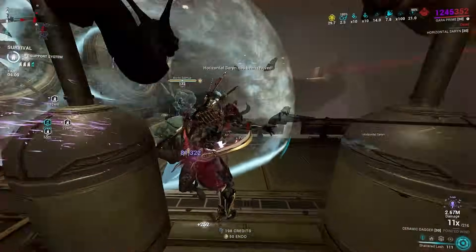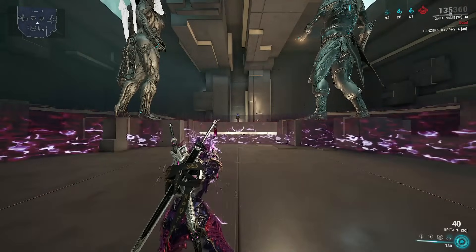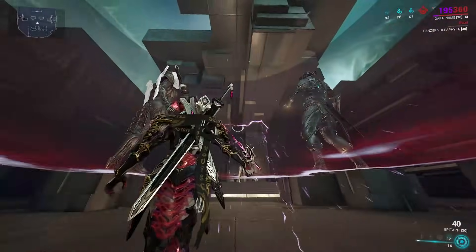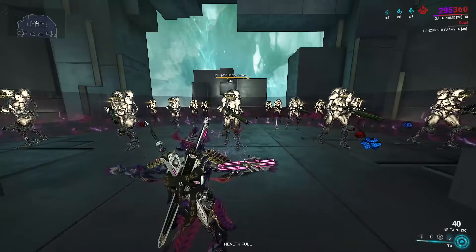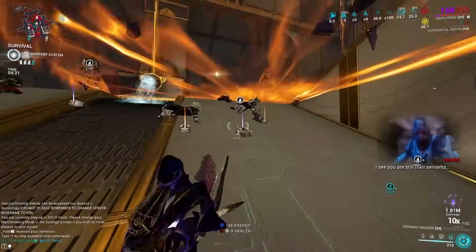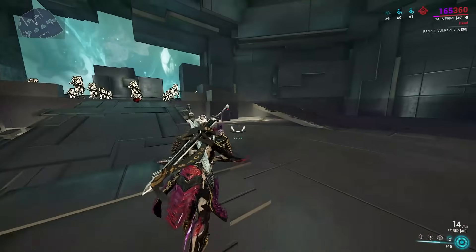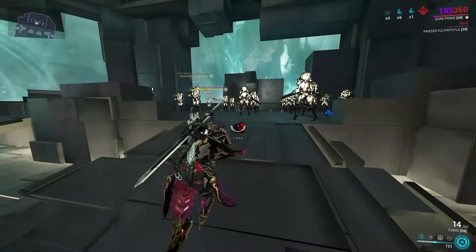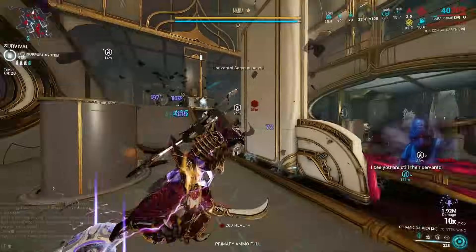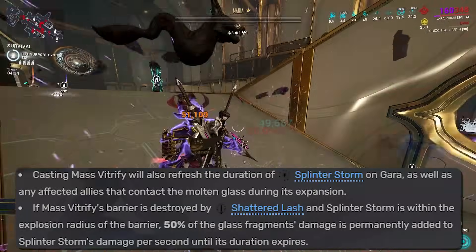Coming to her last ability and arguably what ties her entire kit together, we have Mass Vitrify. Upon casting Vitrify, Gara will immediately become invulnerable as she conjures a wall of molten glass, which will expand outwards and downwards if the space permits it. As the wall expands, enemies coming into contact with it will gradually crystallize within 3 seconds, leading to a 50% debuff for weapon and ability damage. Crystallized enemies enhance the final HP of the solidified glass wall, though you'll find this seldomly exploited, as striking Vitrify with Lash triggers an explosion dealing Lash's damage to all enemies in range, coupled with 800 base damage from the wall itself. Furthermore, casting Vitrify will renew the duration on Splinter Storm, and breaking it adds to Splinter Storm's infinite damage.